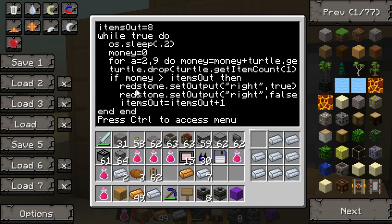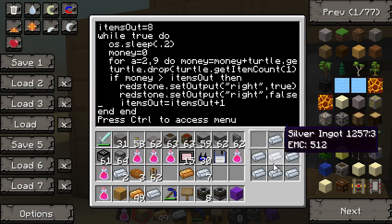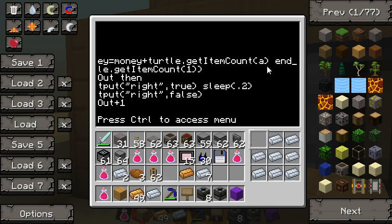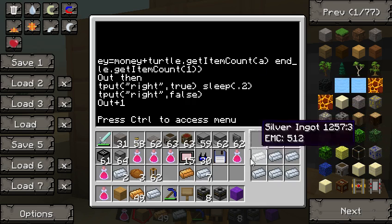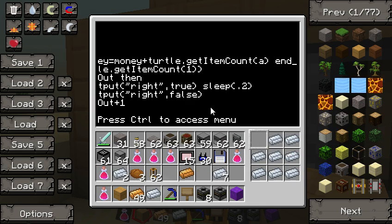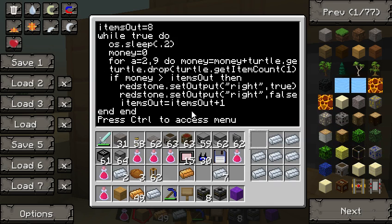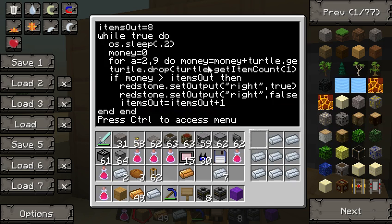The rest is just in this loop. First we do an OS sleep so that this thing doesn't loop forever and crash your game. Then we're going to try to get how many silver bars — or copper or melon slices or whatever — are in here. We go from slot 2 through 9 and say money equals money plus turtle get item count in that slot. So it's just adding up all those ones — 8 bars, 8 single stacks. Basically it's just getting how much money is in your little turtle. We also want to make sure whatever is in slot 1 is dropped, so if they threw in a chest or a torch or whatever, it gets spit out. This is also what spits out whatever they've bought.